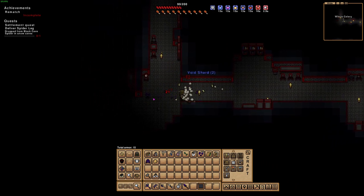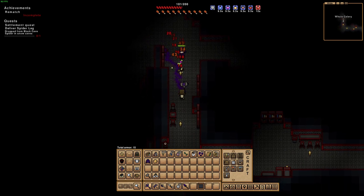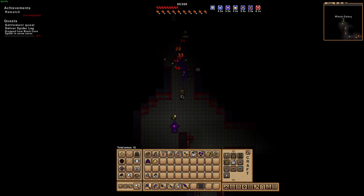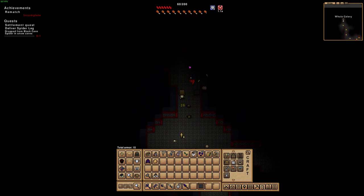Sheesh, it's just intense. Plenty of void shards to make all the armor we want. Maybe we'll find some demon armor, but we're not getting any demon bars from this. We need those demon bars from the offsite we did last episode.